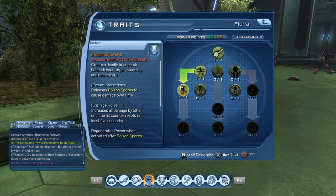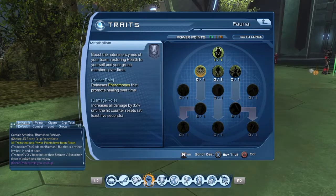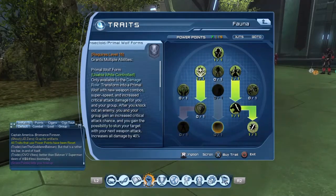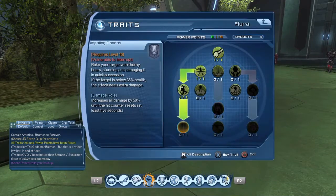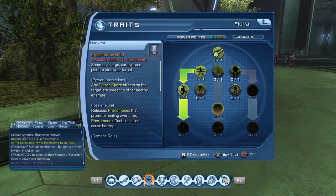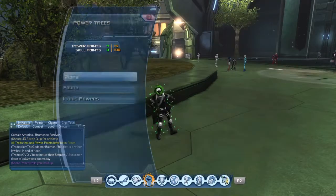That's pretty much it, but if you have some more points you're gonna spec into something. Let's go to the next street, go down, get the buff, get Swarm, get the shield. You could also get Harvest if you want — that's only if you want it.